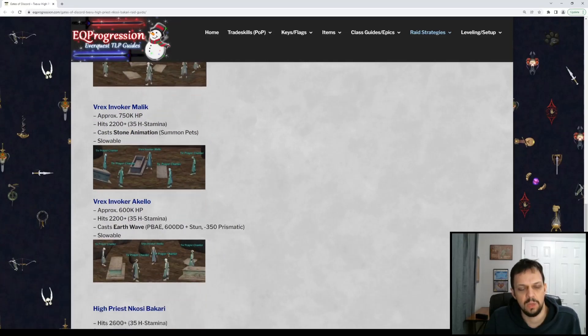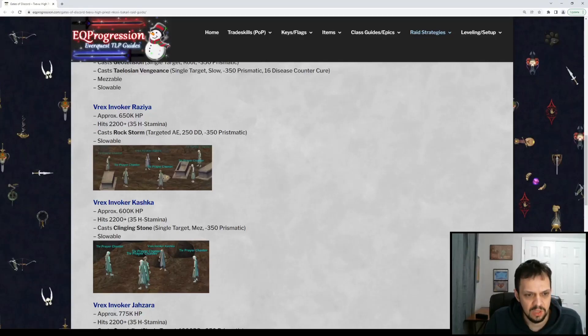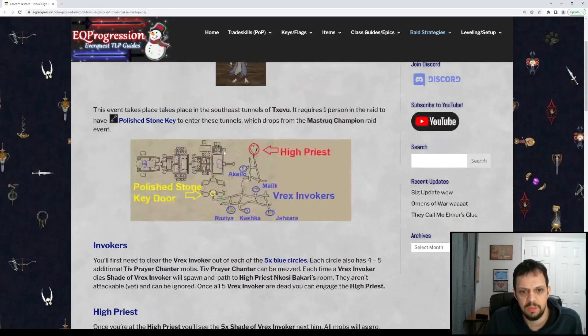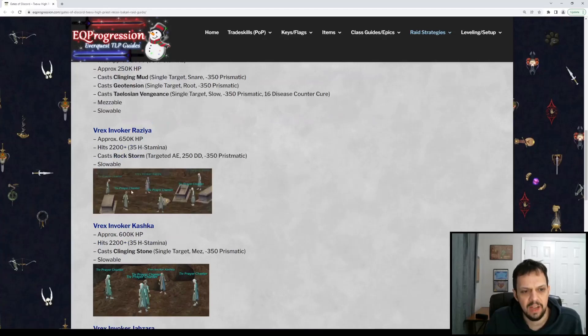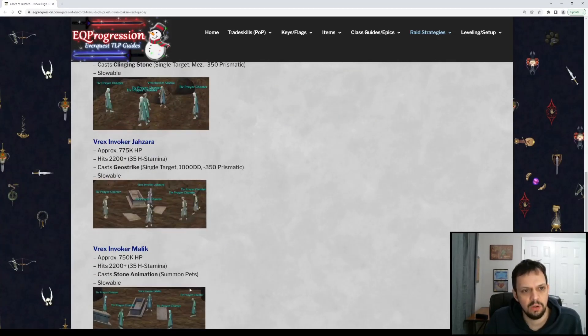I have a screenshot so you can see what it looks like for each of the mini-named areas. It looks like, at least for me, the first named — Risaya — when you first come down, had five adds, five chanters. The rest of them only had four, so I'm not sure if that happens every time, but that's what happened for me.